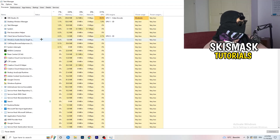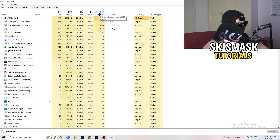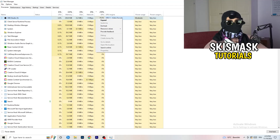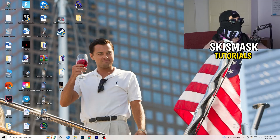Go back to the Processes tab and click on the GPU column to sort by GPU usage. End every task that is not Windows-related or related to your game. If something is using too much GPU in the background, right-click it and click 'End task' — this frees up performance for your game.